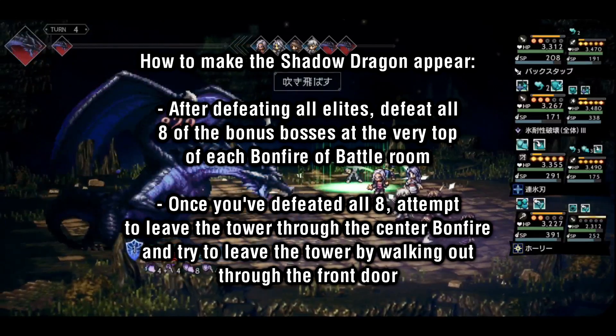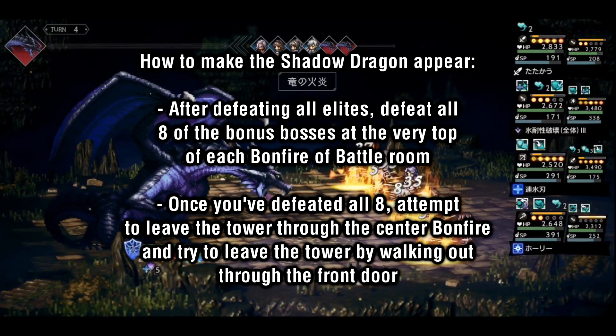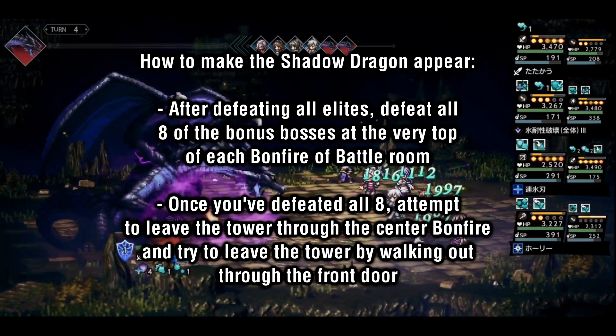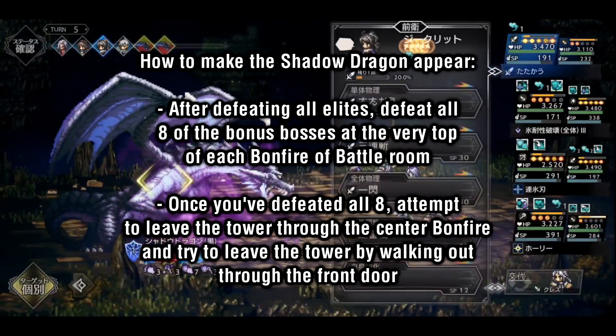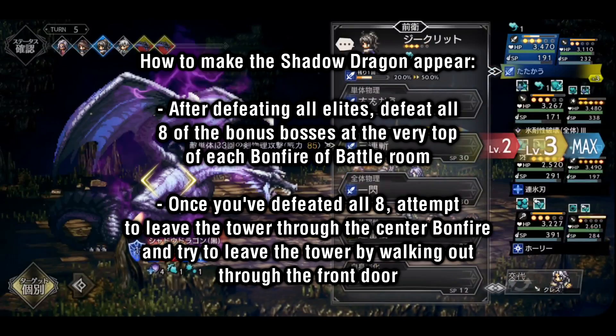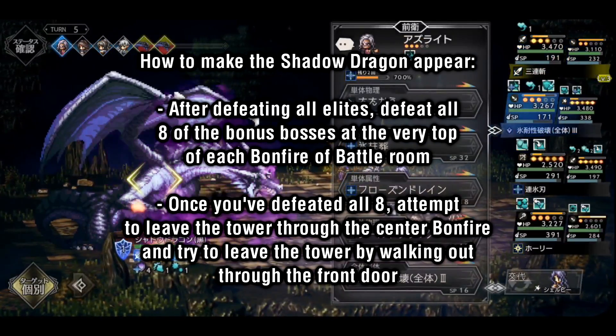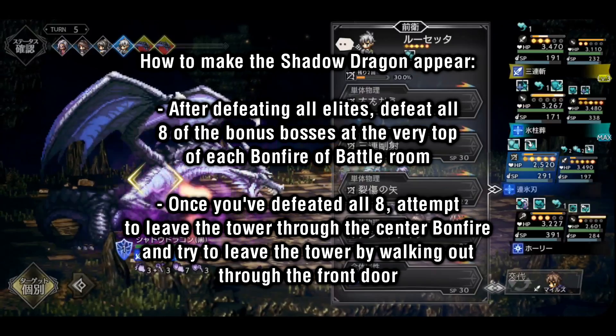Once you've defeated all 8, go back to the room with all the bonfires and attempt to leave the tower through the center fire and walk out the front door. This will trigger a cutscene which unlocks a new bonfire in the center of the room. By going through this bonfire, you'll enter the Dragon's Lair where you can then take on the Shadow Dragon.